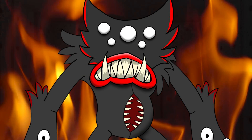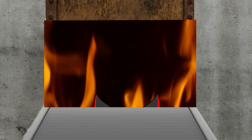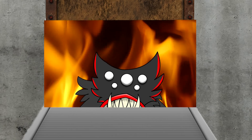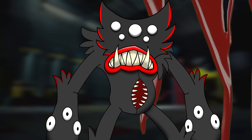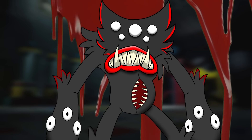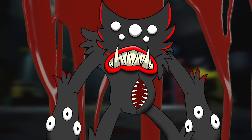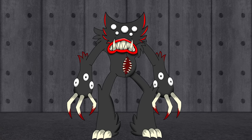His burning hatred for the workers was the only thing keeping him alive. Killy Willy crawled back out of the incinerator and slaughtered everyone in sight. On that unfortunate day, Playtime Co. lost a great number of workers. Killy rampaged through the factory, devouring anyone they could. Eventually, they were able to contain him — they locked him away in the deepest, darkest area of the factory. There was no way he could break out, and the workers did everything in their power to make it as secure as possible.